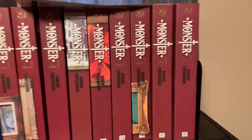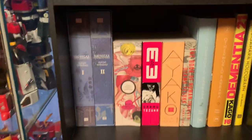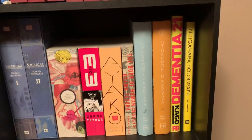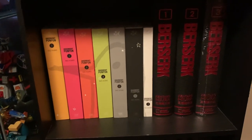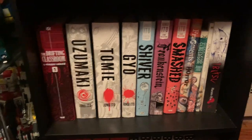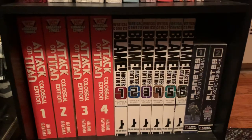And finally the manga shelf. We got all the Monster Perfect Editions, Nausicaa, Tezuka stuff, some Fantagraphics books, Akira, 20th Century Boys, Goodnight Punpun, Berserk, Drifting Classroom, a whole bunch of Junji Ito, and then Attack on Titan, Blame!, and Planetes.